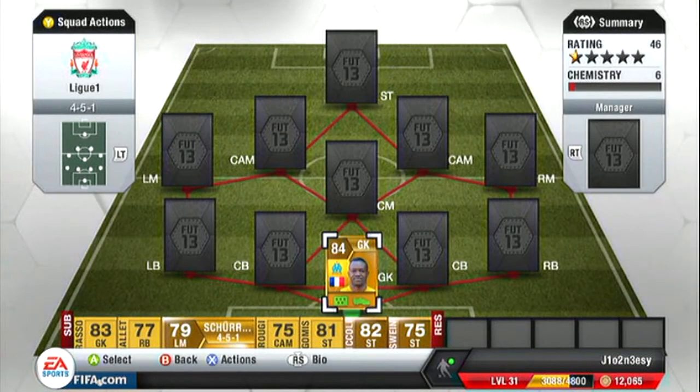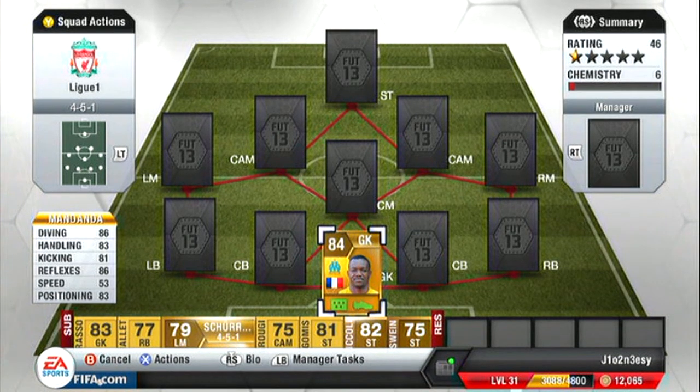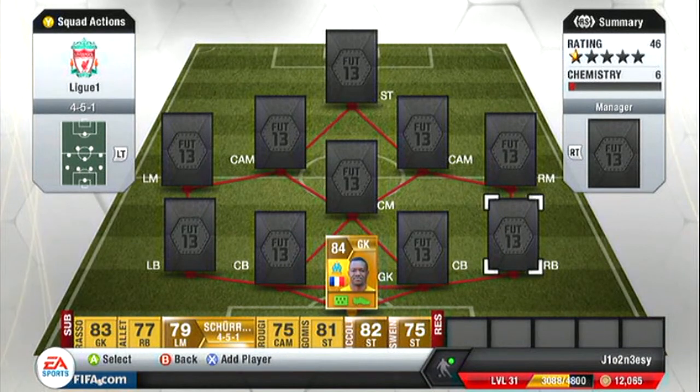He's got 86 diving, 83 handling, 81 kicking, 86 reflexes and 83 positioning, which is very good to be honest and he's only 1.6k, which is a very good price for him — that's his lowest on the market as of last week.